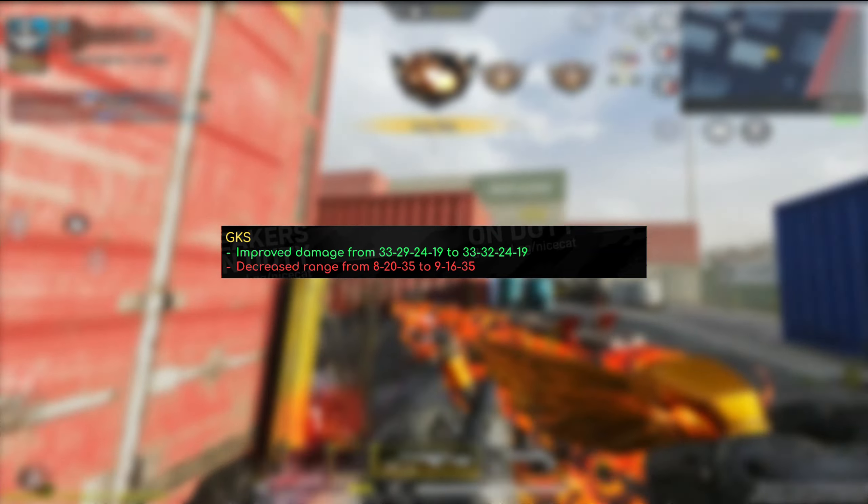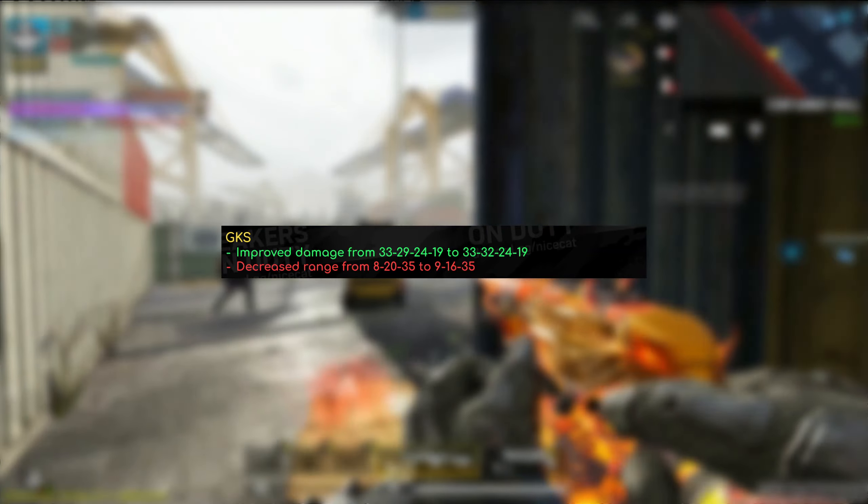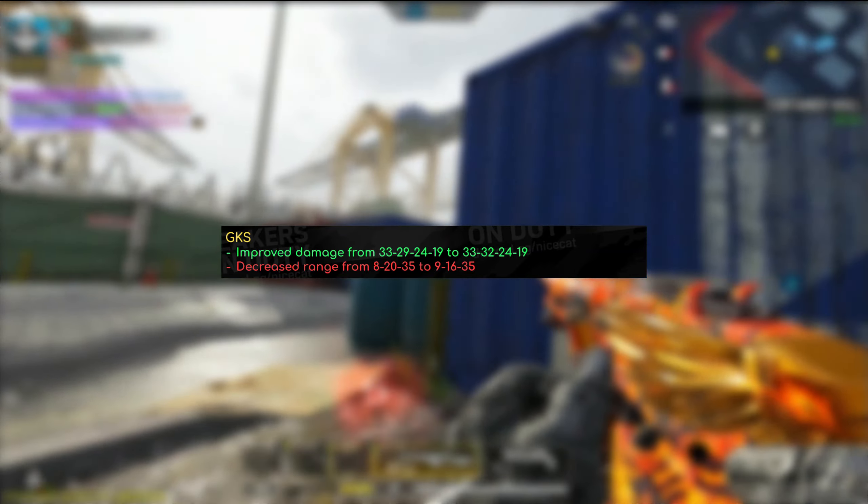Now we move on to the last change for the first of two pages of patch notes, which is the GKS. They improved damage from 33/29/24/19 to 33/32/24/19. They also adjusted the range from 8/20/35 to 9/16/35 — and there's a perfectly good reason for that. The damage on the second range went from 29 to 32, which is just enough for you to three-shot around the upper body. They had to lower the second range by four meters to balance it out, because if they kept it at 20 meters it would have been too strong.